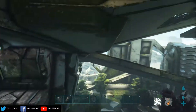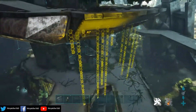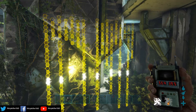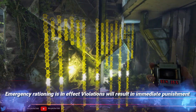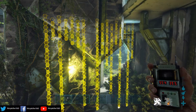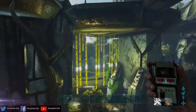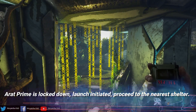And then the final banners are over here. Banner thirteen translates to: 'A Rat Prime is in effect. Violations will result in immediate punishment.' And the final one, just opposite it, translates to: 'A Rat Prime is locked down. Launch initiated. Proceed to the nearest shelter.'